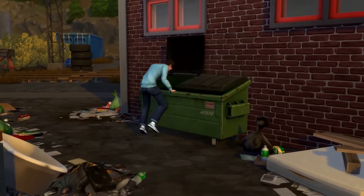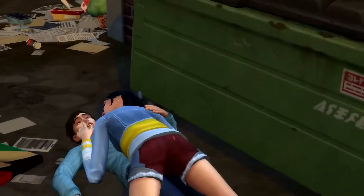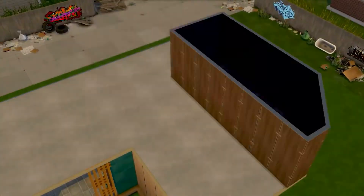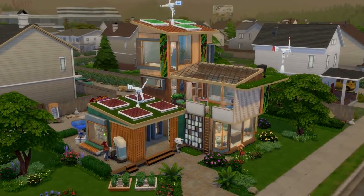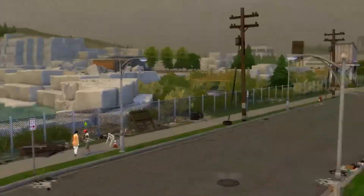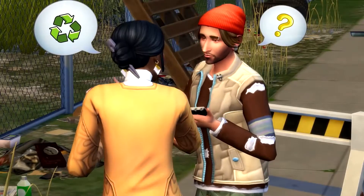You can woohoo in a dumpster, like these young pair on the screen are doing now, which I'll be honest — compared to previous Sims games like 2, things have been a lot more PC in 4, a lot more family friendly, and then as time goes on they're slowly bringing in more ways you can woohoo, more places you can woohoo. They're getting a bit risky, the Sims team.